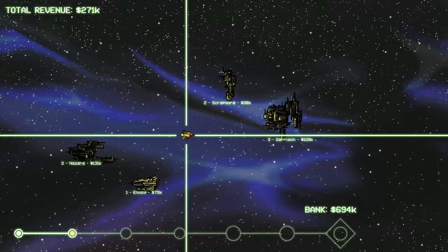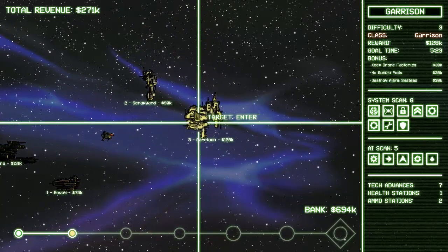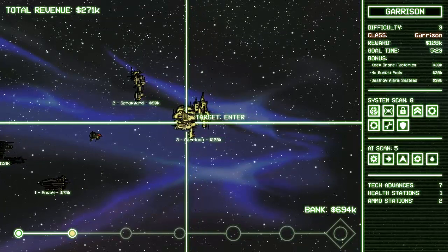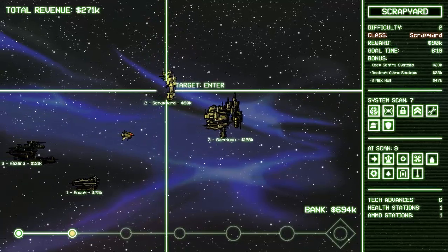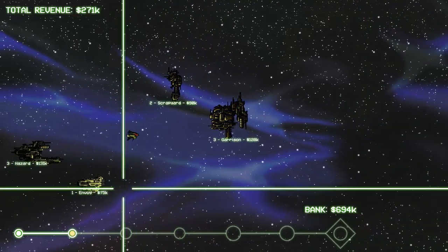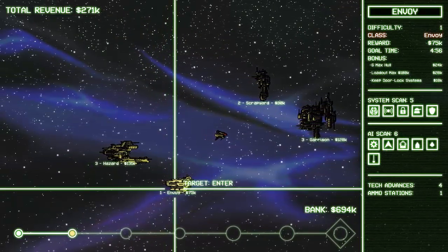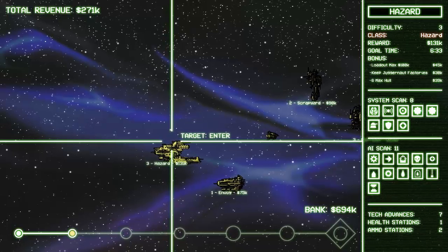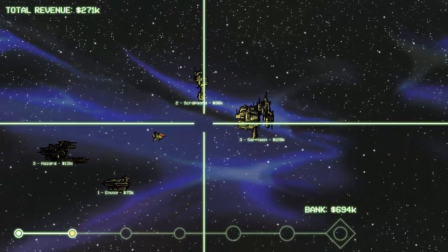Now we move up to the next node. As you move forward, the ships get increasingly difficult. We have a level three garrison with all kinds of systems. A wrench symbol means it's a repair system — if you don't destroy that first, it'll be rebuilding other systems as soon as you take them down. There are also very different bonus requirements: one says we have to have sentry systems left alive, one says we can't use any supply pods for healing, one says we can't break down door locks, and another says keep juggernaut factories intact.